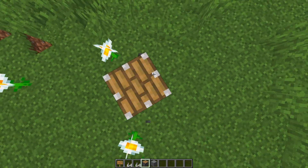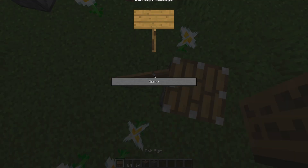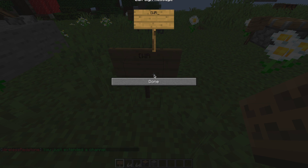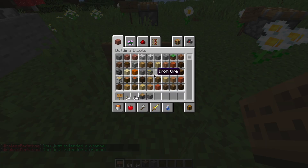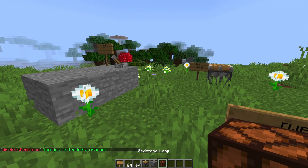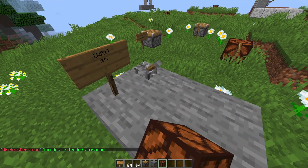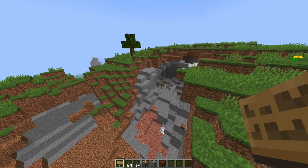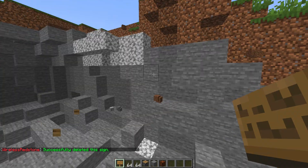You can add more than one receiver. For example, add another receiver sign with "SM" if you want a second piston. You could even add a third link — put down a redstone lamp and when we flip the lever it turns everything on. It works perfectly, turning the signs into redstone torches and powering everything. To remove one, just destroy its sign.